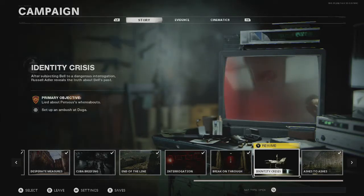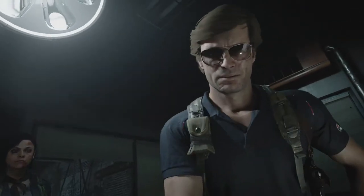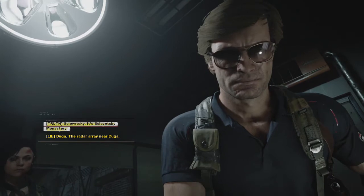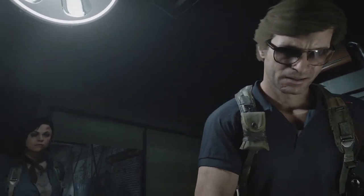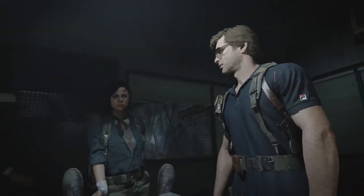Hey guys, this is your boy Trapatom, and today I'm going to be showing you how to get the Final Countdown and Scorched Earth 2 on Call of Duty Black Ops Cold War. For this we need to load up Identity Crisis, and when Adler is questioning you — 'where is Perseus?' — you need to answer the truth: he's in the monastery. That will load up the required mission and take you into the Final Countdown.